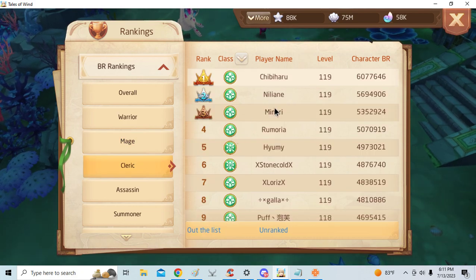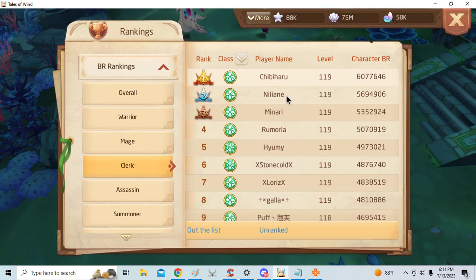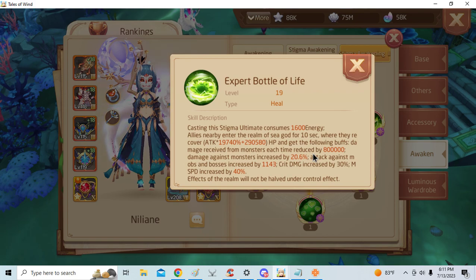Bar maybe Priest, but Priest is a different situation. As you can see here, this is a really overpowered skill — it boosts crit damage, damage to boss, damage against monsters. Expert Bottle of Life is actually game-breaking. If you party with a Priest, it makes such a big difference — quite literally insane.